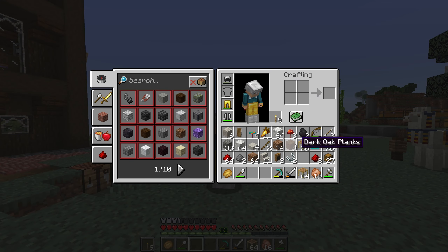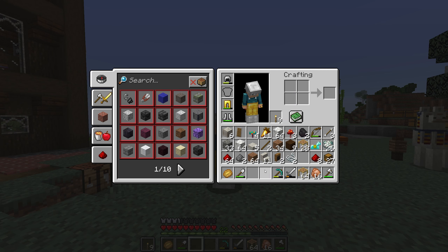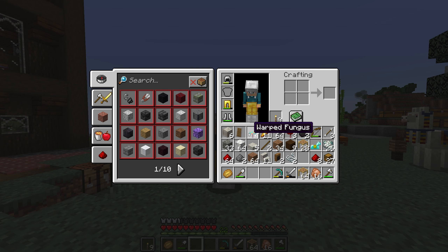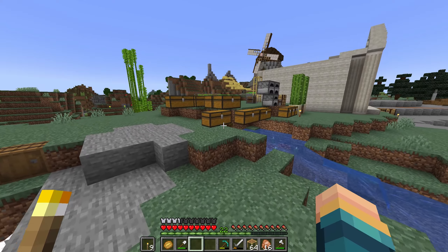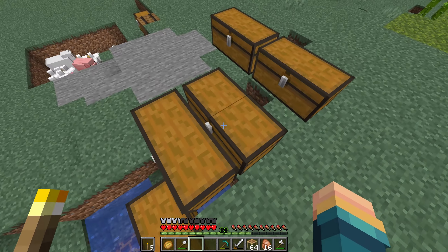I've lost a lot of things to lava. I mean, I've gained some things. I've done some exploring and stuff. But yeah, I lost my goggles, I lost my wrench, and I also lost all of the pointed dripstone. Not to mention, we still have this mess right here.